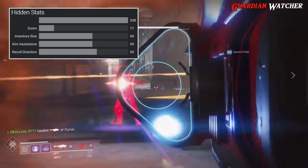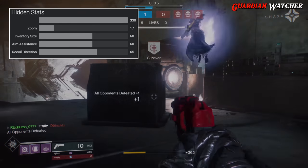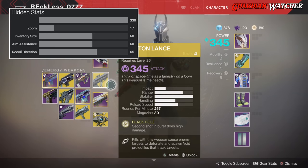As for its hidden stats, it has a power of 330, a zoom of 17, an inventory and aim assist of 60, and a recoil direction of 65.